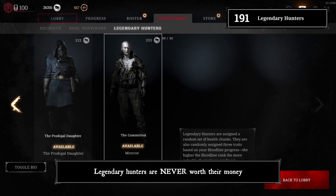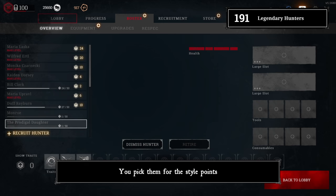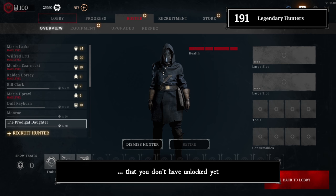Tip 191: Legendary hunters. Legendary hunters are never worth their money. You don't see their health bars and traits before recruiting them, and they come without any guns — you pick them for the style points. The only exception: you just prestiged and you gamble that they come with good traits you don't have unlocked yet.